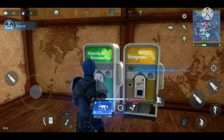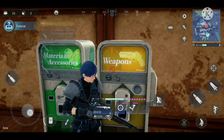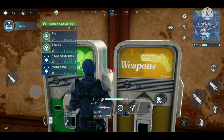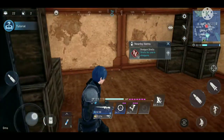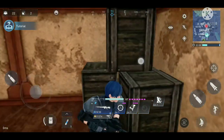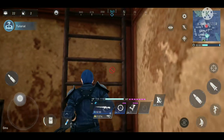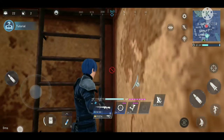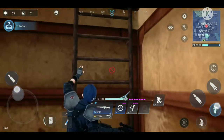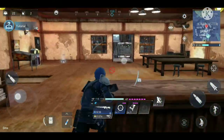At the vending machine I can swap weapons. One machine sells materia and another sells weapons, but I don't have any gil or money right now so I can't buy anything. I figure out how to parkour up the stairs and explore further.